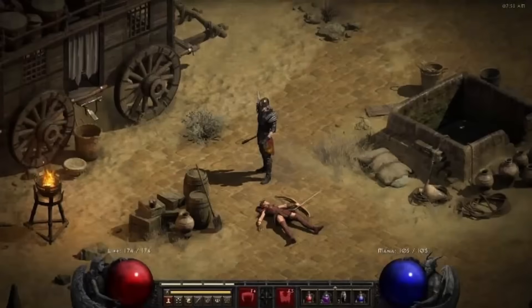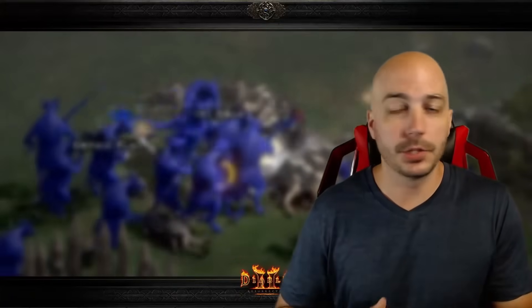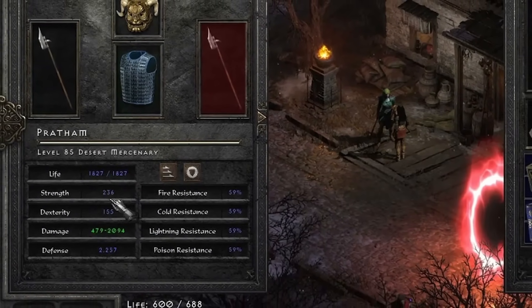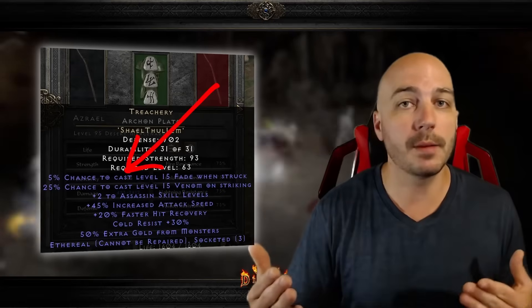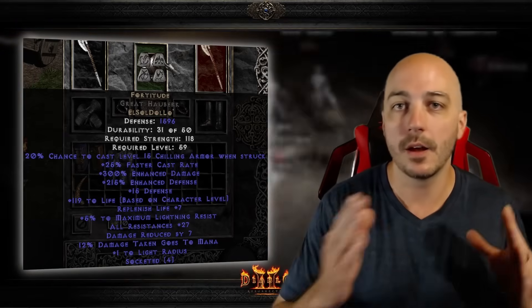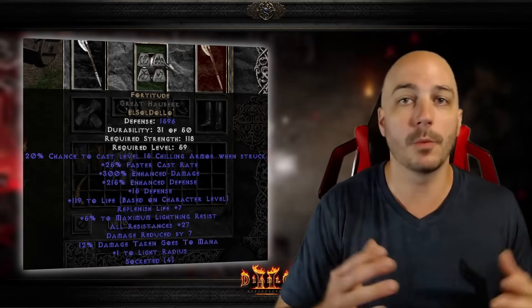Mercenaries aren't necessarily needed depending on your character, but they can help a little. One problem is it's very difficult to get your Mercenary to survive the D-Clone onslaught. Generally, survivability is the same as anywhere else — getting those resistances mega high is mega important, and having life leech on your character to heal back after taking damage. A sneaky tip some people use is throwing Treachery on your Mercenary, getting him hit until Fade procs, then swapping to a different armor — that way you keep all the benefits of Fade while using any armor you want, whether for more resistances or more damage.